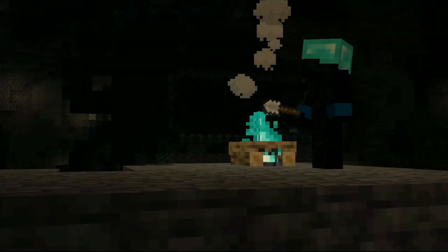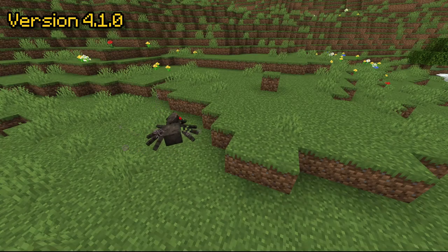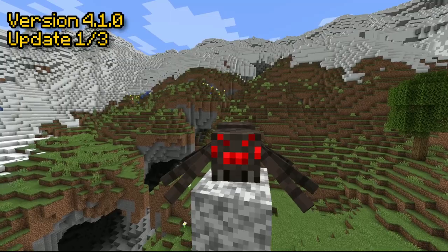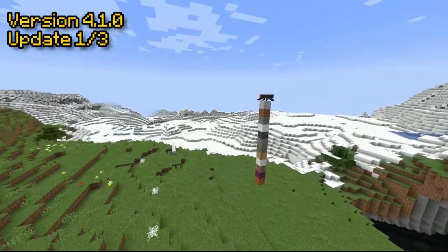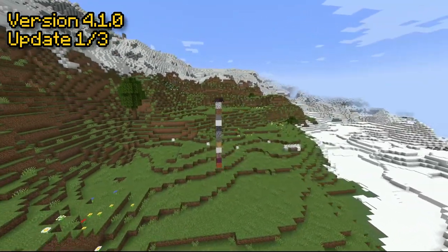With that being said, we have a lot of updates, so let's jump into it. Starting with version 4.1.0, we have changes to Spider Queens. Spider Queens now check the block below them before choosing to place a cobweb. This is so players can have a bit more control over their terrain, as well as their mob farms.